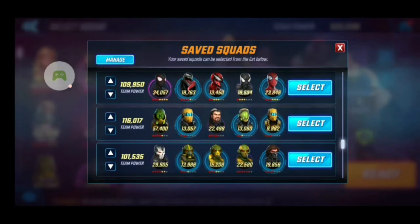Then we have the Symbiotes and Spider Group — a Spider-Verse team with Miles, Venom, Carnage, Symbiote Spider-Man, and Spider-Man. I use them mainly for Blitz, and that's about it. That's just a Blitz team.